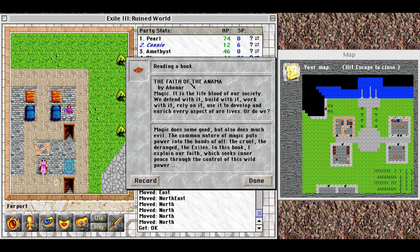'The Faith of the Animar by Ahonar.' Magic — it is the lifeblood of our society. We defend with it, build with it, work with it, rely on it, use it to develop and enrich every aspect of our lives. Or do we? Magic does some good but also much evil. The common nature of magic puts power into the hands of all — the cruel, the deranged, the exiles. In this book I explain our faith, which seeks inner peace through the control of this wild power.